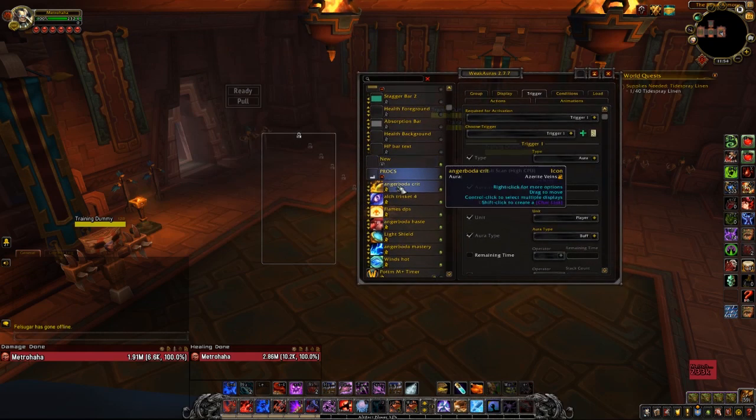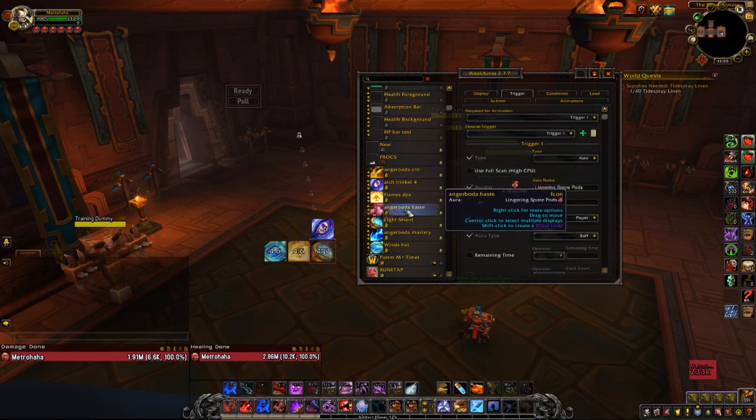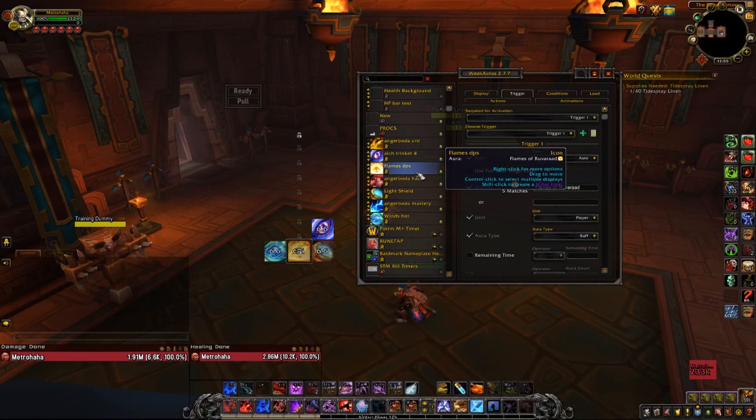Procs — this is a kind of newer WeakAura, something probably not needed by a lot of people, but I'm going to put it in there for you guys. Most of these are still from Legion, but the point is they're templates I can use in the future and they're already set up with proper spacing. I do have the Razon Trinket tracker, the Azerite Veins tracker, and I was tracking Lingering Spore Pods when I used it. You can copy them and just change the spell — instead of Flames of Ruvard from Rift World Codex, change it to whatever you want.